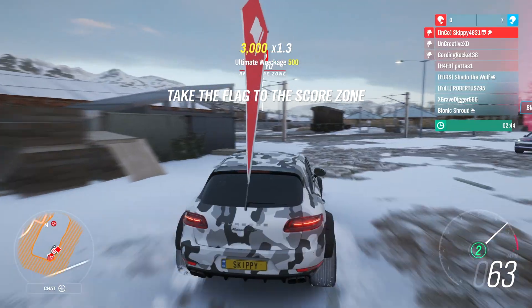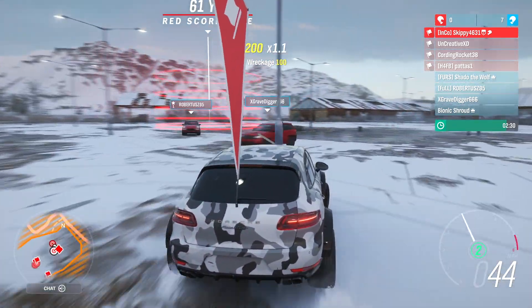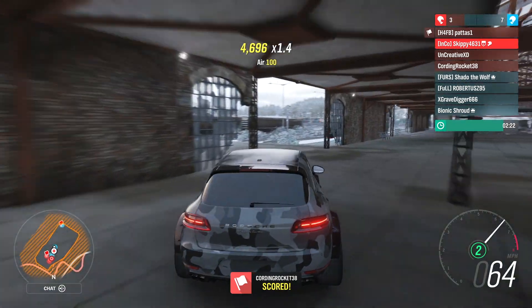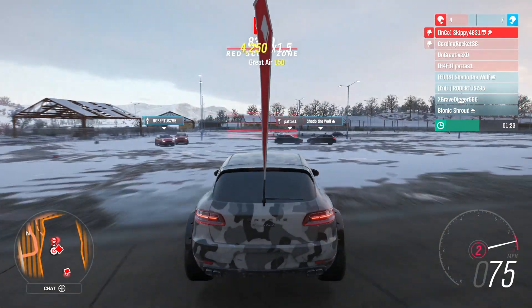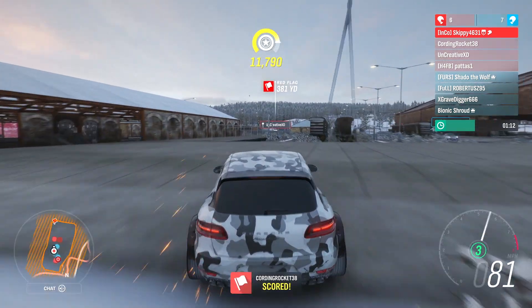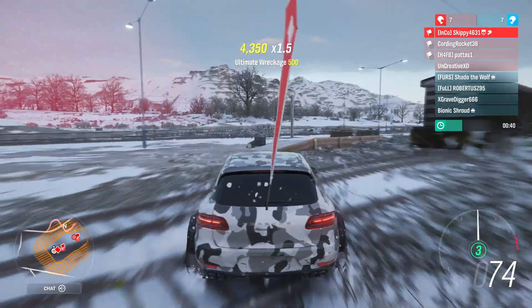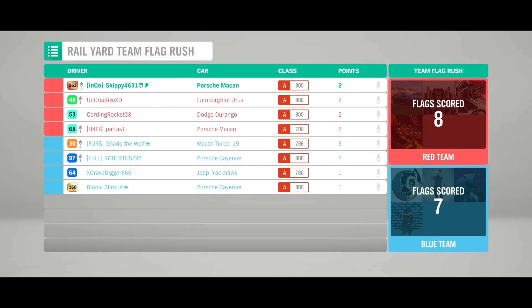Seven to beat — come on boys! We go on the attack. Fake left, go back right, flip through — that's one! Two, three, yes! Number four. Three to go — pretty much an open goal. Five! One minute twenty left, two more to go. We've got six — one more, we've got a minute. There we go, level pegging. One more needed. There it is — eight points! Team flag rush winners! Red team three, blue team two — red team wins the championship!